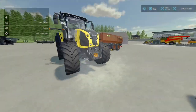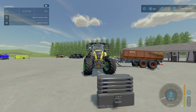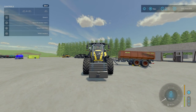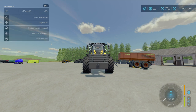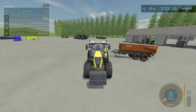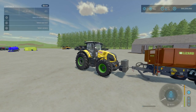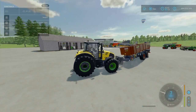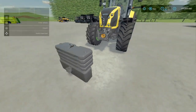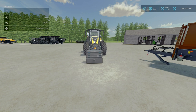We'll hop into our Claas tractor here. L1 to raise and lower the weight as always. We'll go over here to our trailer — not too bad, not too shabby, does the job. It does look pretty decent. That is the Colossus 600kg Sleep Weight by Morris 3001, Rick Black Label, TWD Modding.